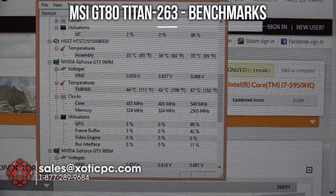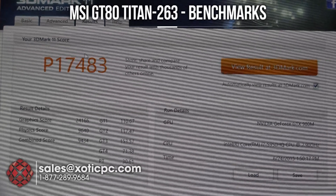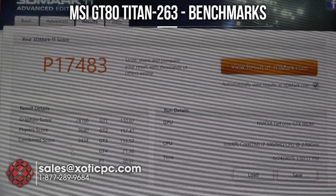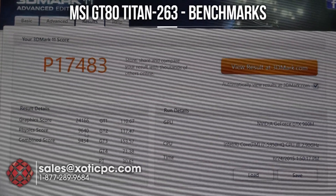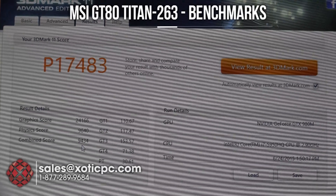Our last benchmark, 3DMark 11, is all finished up. We got a P17,483 score. The graphics score is 24,166, physics score 9,640, with a combined score of 9,434.